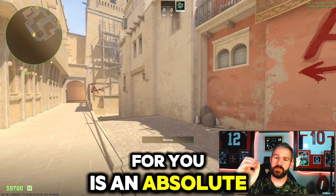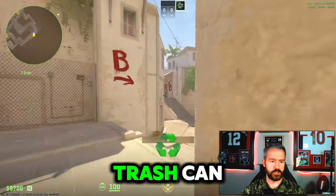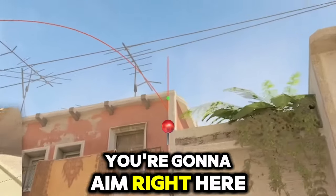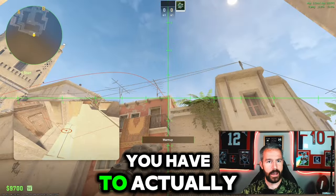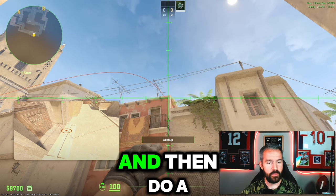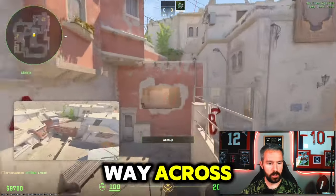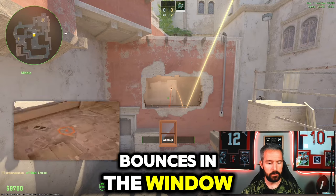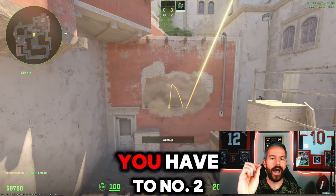The first smoke is an absolute must-know — it's for window. You come over here in front of the trash can and aim right at the little inside corner of the wall. You have to press and hold the D key and then do a jump throw at the same time. That's going to fly all the way across, bounce in the window, and cover it out. You have to have this in your arsenal.